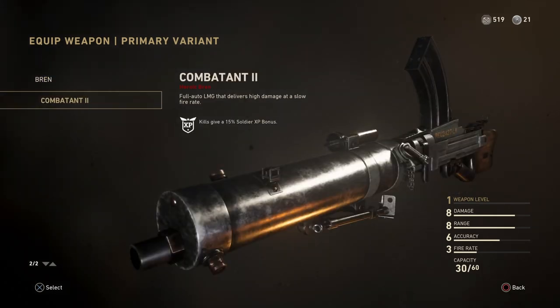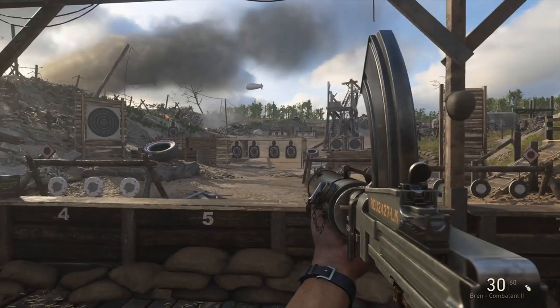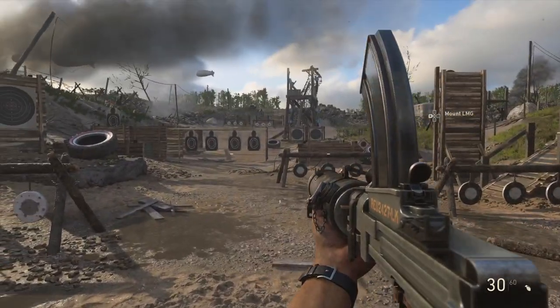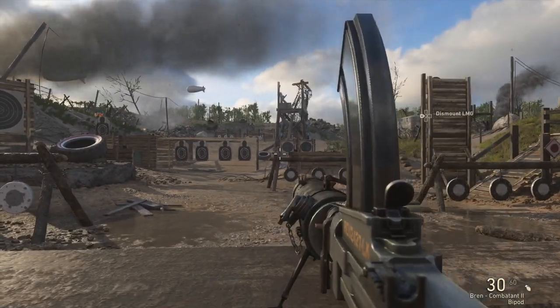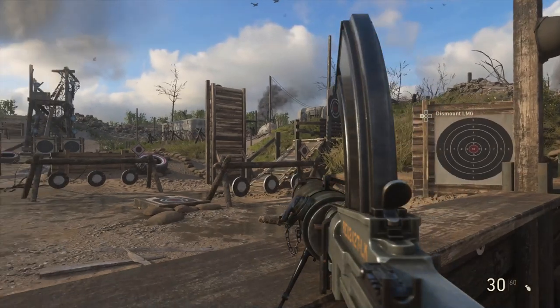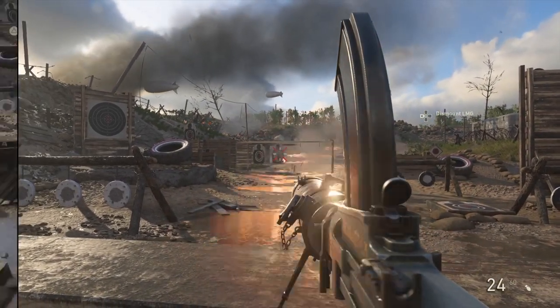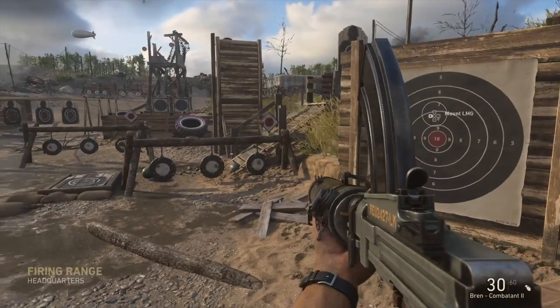Now that you have your weapon, you can walk up to the wall and click left on the d-pad and it's going to mount it onto the wall ledge. You don't have to do this — it just makes it a little bit easier to aim for some of these hidden things.